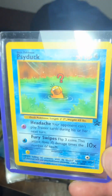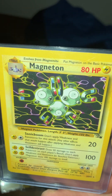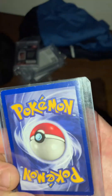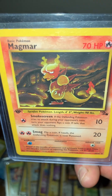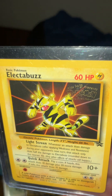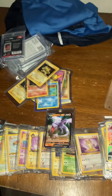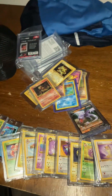Here's a promo Psyduck. Here's a Dark Magneton Fossil — one of my favorite cards. Dark Magneton. I got like three of these. First edition Magmars. Here's a promo Electabuzz — another one of my favorite Pokémon. Magmar and Magneton. Aerodactyl, Porygon. Here's another Magmar first edition. Here's a Machop. And another Magmar.